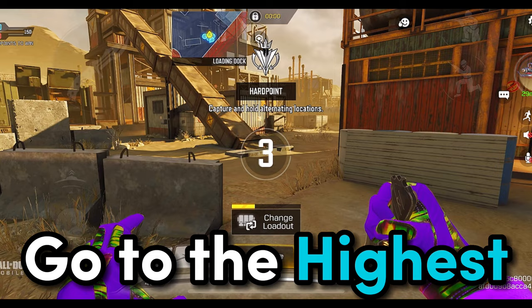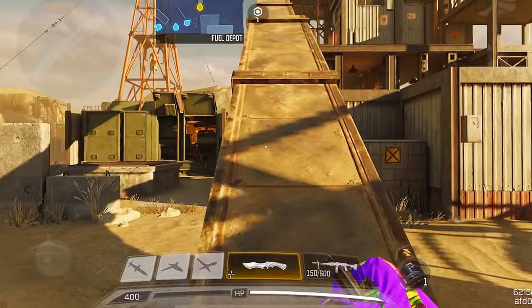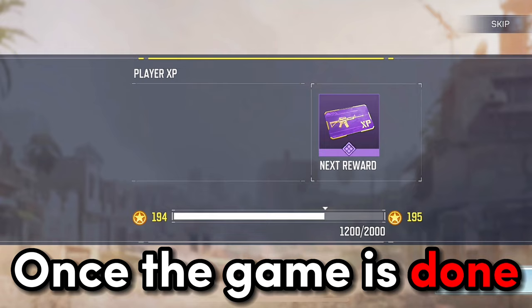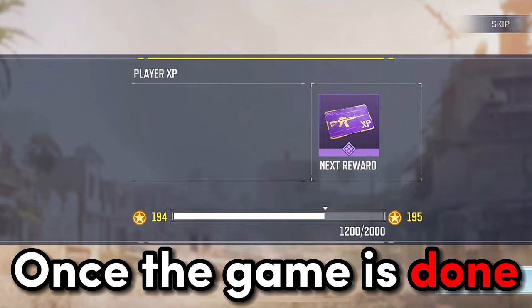Once you are in the game, go to the highest point of the building and start killing enemies there. Once the game is done, repeat the process over and over again until you get the attachment. When you get the barrel, you can now enjoy having infinite ammo.